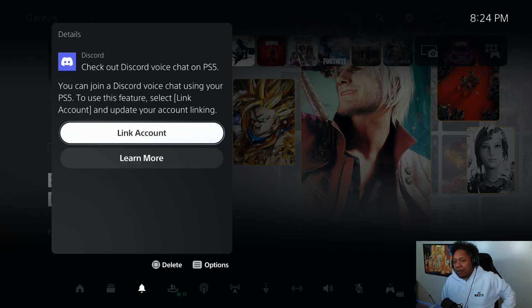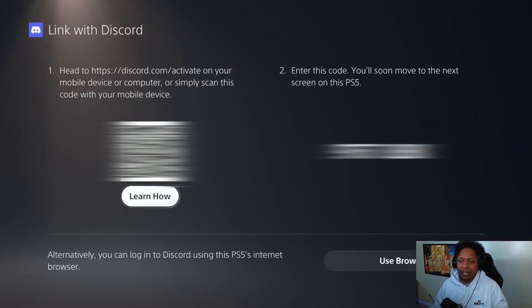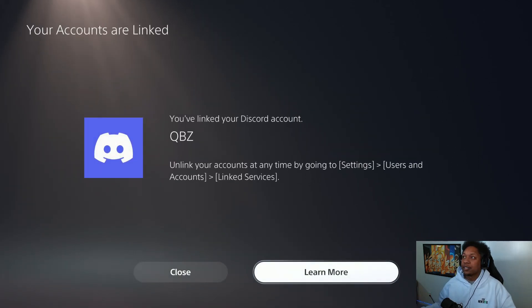I got to link my account with PS5 — I just got this notification. Link my account. My account should be linked already. So it's telling me to go to discord.com and activate your mobile device. Scanning my QR code with my cell phone here. I just accepted it on the PlayStation on my phone. Accept. Close. My account has been linked — QBZ. Close.